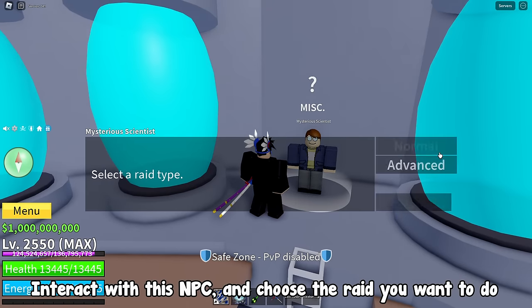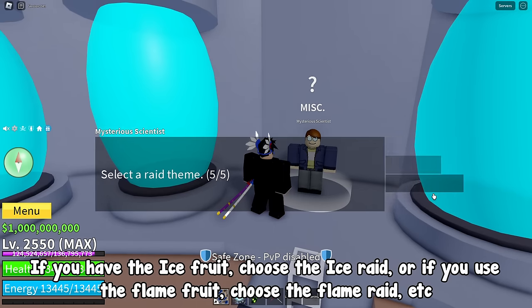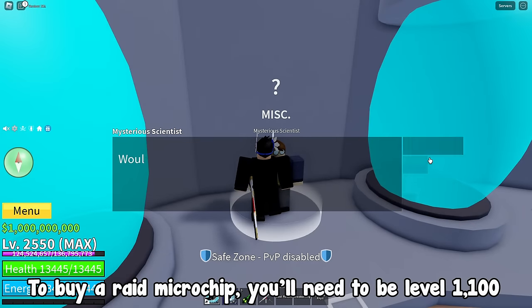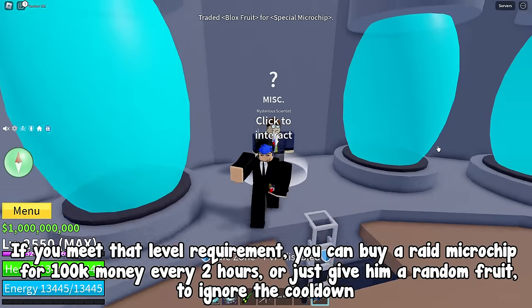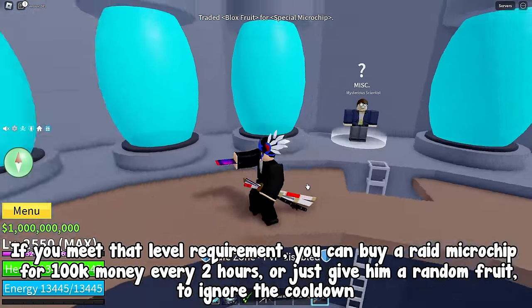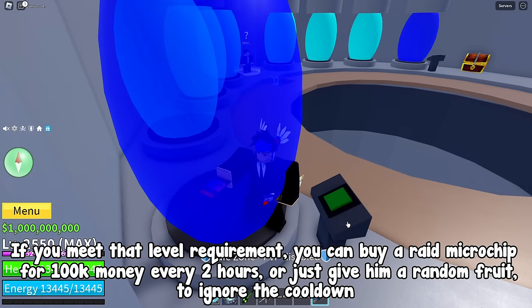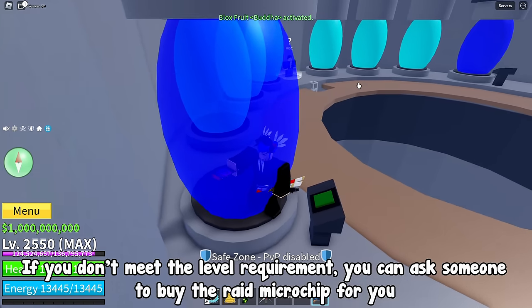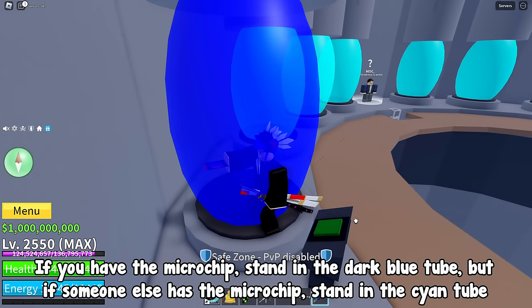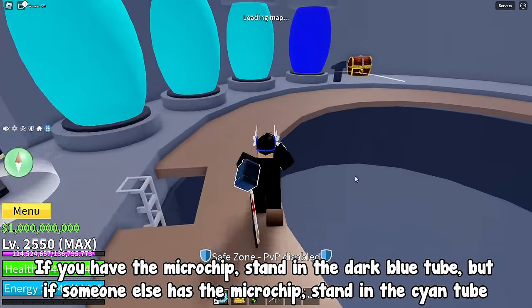Interact with this NPC and choose the raid you want to do. If you have the ice fruit, choose the ice raid; or if you use the flame fruit, choose the flame raid, etc. To buy a raid microchip, you'll need to be level 1100. If you meet that level requirement, you can buy a raid microchip for 100,000 money every 2 hours, or just give him a random fruit to ignore the cooldown. If you don't meet the level requirement, you can ask someone to buy the raid microchip for you. If you have the microchip, stand in the dark blue tube; but if someone else has the microchip, stand in the cyan tube.